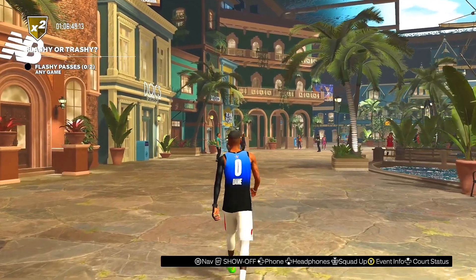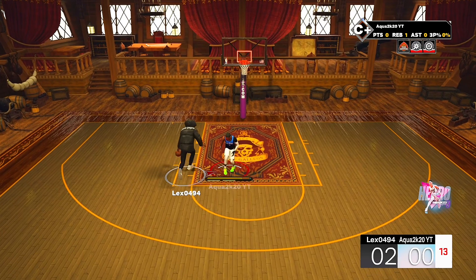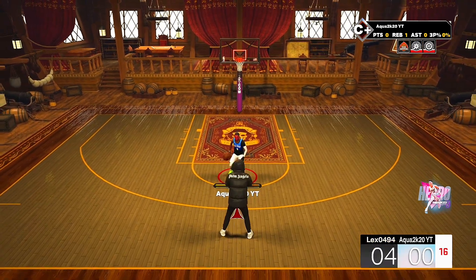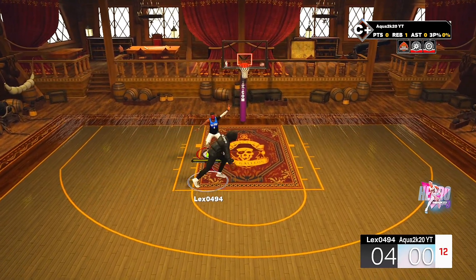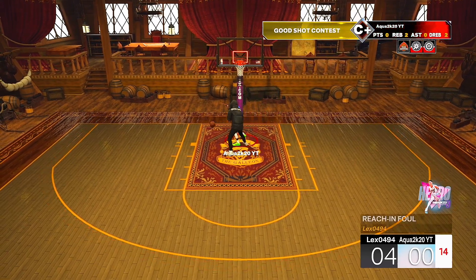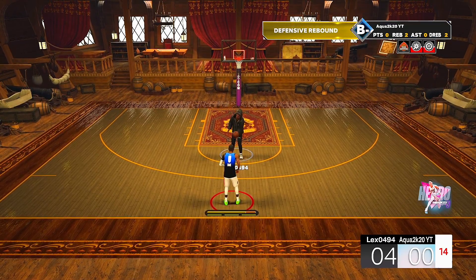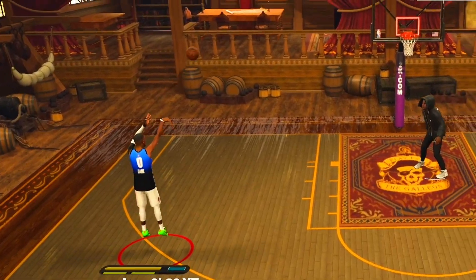And then I'm gonna show y'all how to make this build. Okay, first game on. You see here, Lex0494. He's driving right past me — I'm only 6'3", so he's bodying me in the paint. But trust me, he's not gonna body me for long. This Damian Lillard build is the post-scorer's stopper. Look at it — he's not bodying me and he's frustration battling me. I know he's contemplating it. Once I get the ball and show him I'm an offensive threat, it's over.